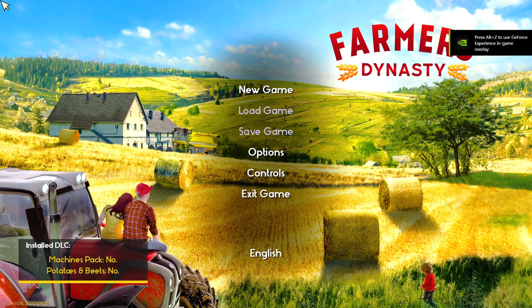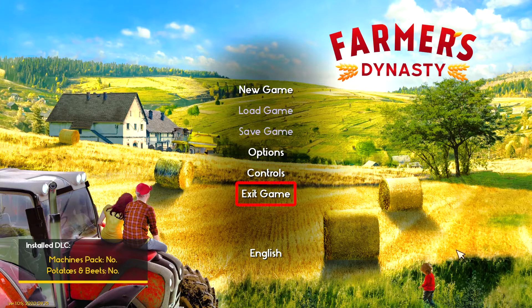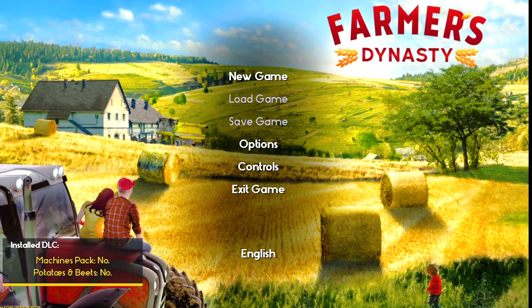Instead, change the resolution of the game first. Click Options, then click the resolution to change it to a lower value. After that, click Back, then click Exit and confirm it.